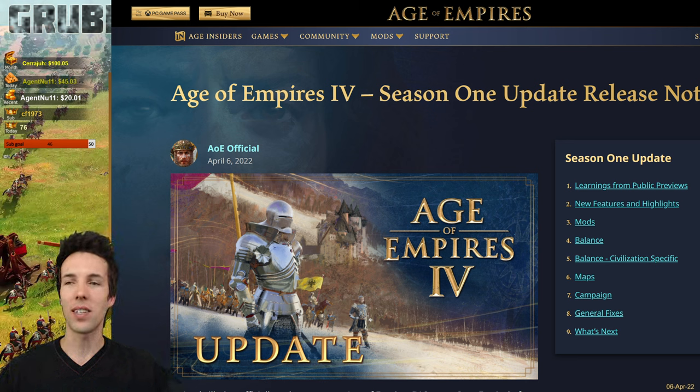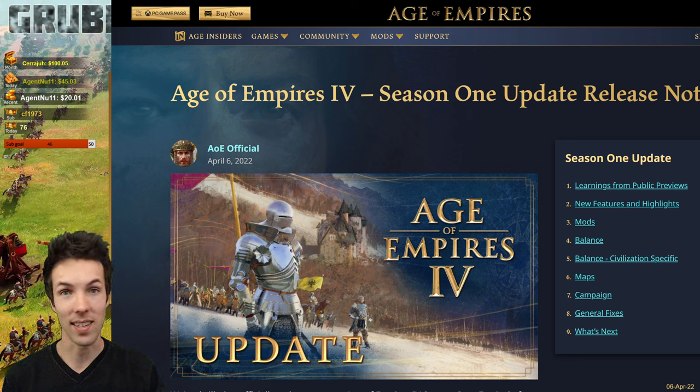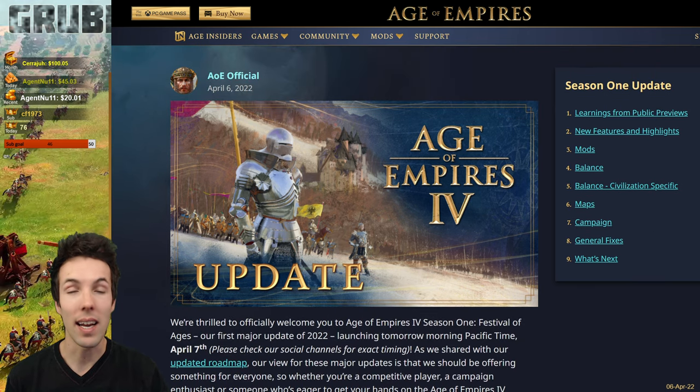Now it's time for the new patch — the Age of Empires 4 Season 1 Update Release Notes. This is called the Spring Patch. It brings Ranked, new hotkey changes, and a number of different things. Ranked is going to go live in six days from now, on April 13th. You can find out more on this website; I'll link it in the description, along with my last couple of videos where I went through the Ranked, Season, and Content Editor changes.